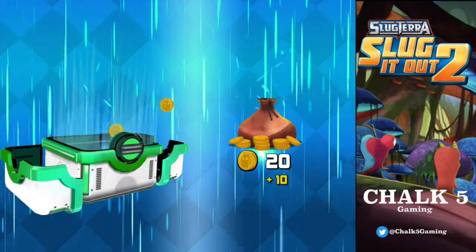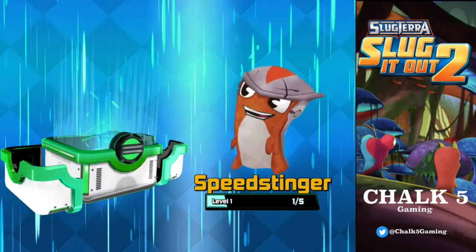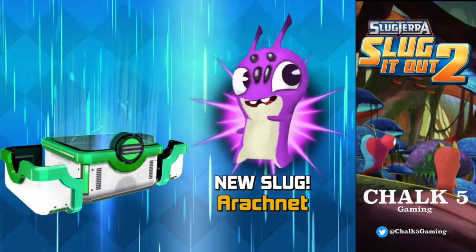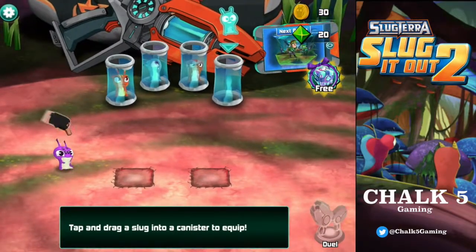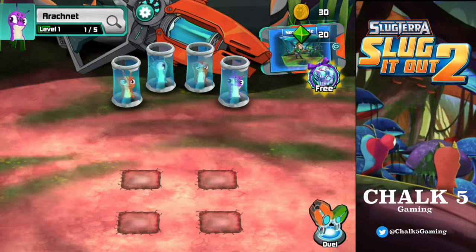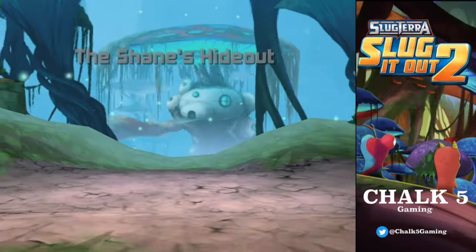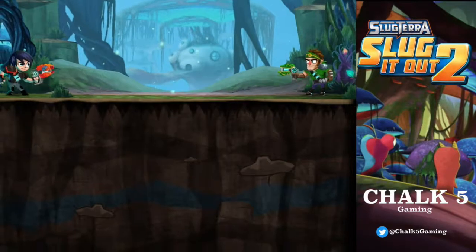Here we go — another chest. I love the graphics, that chest and Frostcrawler — they're all getting experience, that's cool. New slug — Arachnet. The electric one's really cool. Although Burpee — you can't beat Burpee, to be fair.